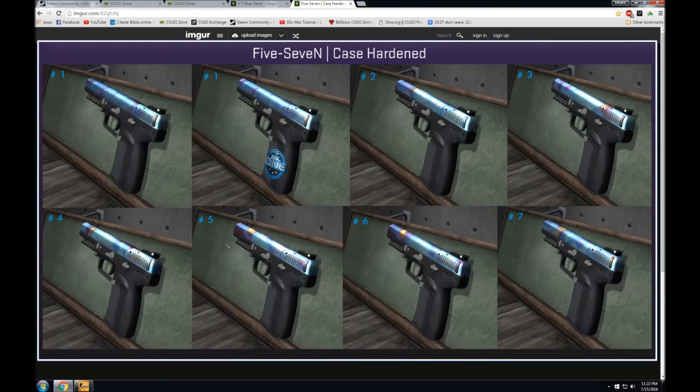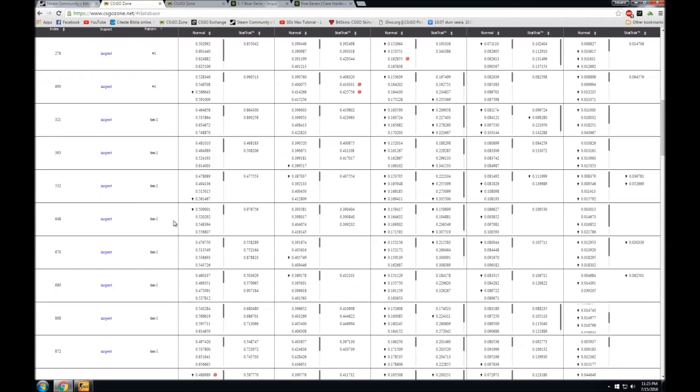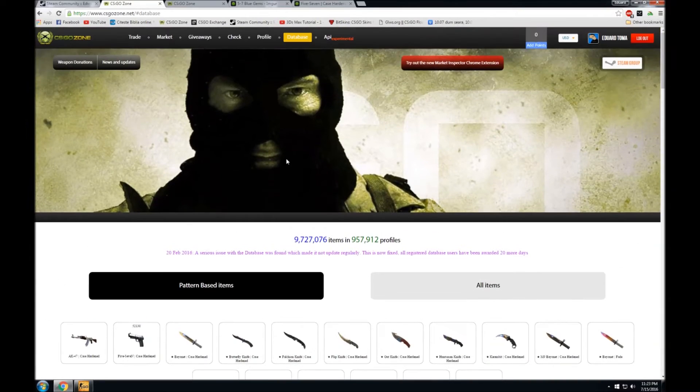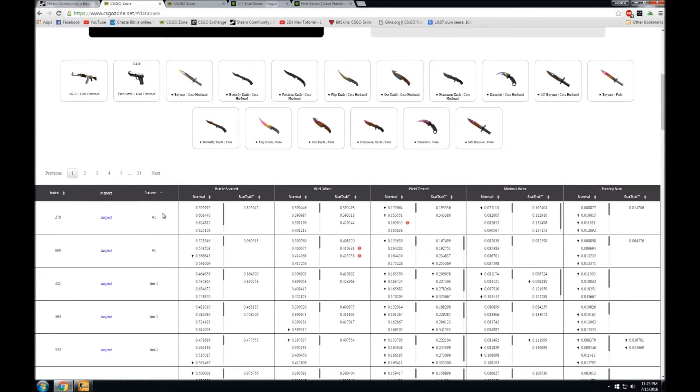Pattern number 3, which I have a factory new one of, is called pattern 872. After this, things become difficult. Most collectors consider patterns 5 and 6 to be identical — this one is called 'the scar'. If you have a tier 1, just check it on CSGO Zone. They actually have a ranking — go to the database, pattern-based items, click on 5-7s, and it will load in maybe 20 seconds.